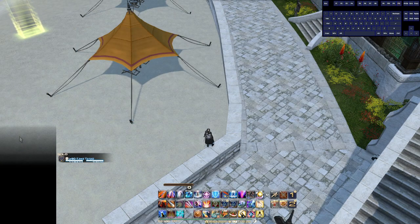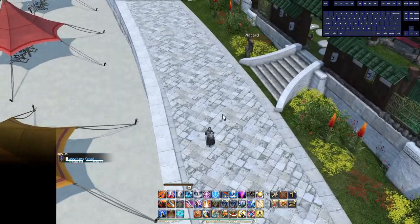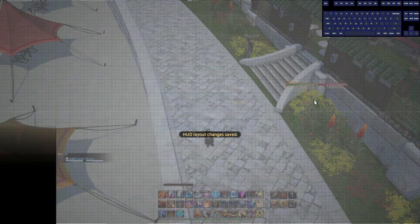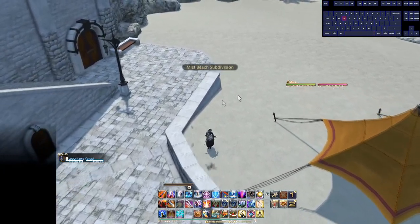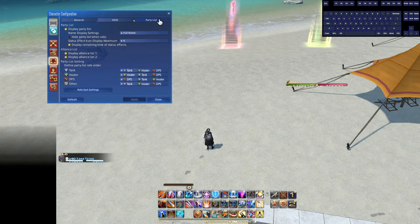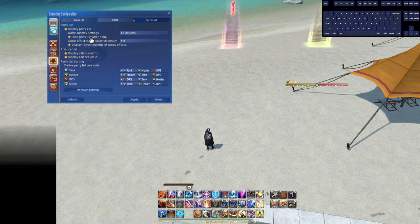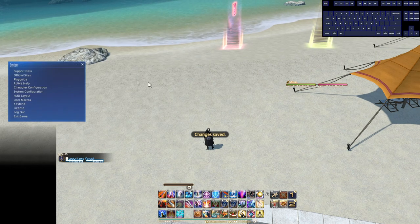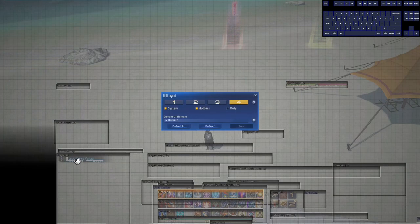For HUD, some of what I've done isn't necessarily for everyone. I don't use the parameter bar HP/MP display because I keep the party list visible at all times — even solo — which always shows my HP and MP there, making the parameter bar redundant. I also turn off things like the Gil display and inventory grid — I use the currency window or just open my inventory when I need those.